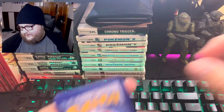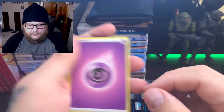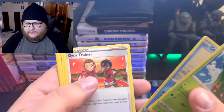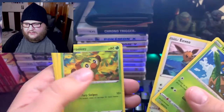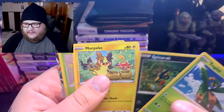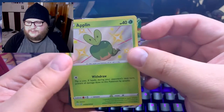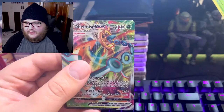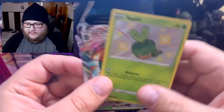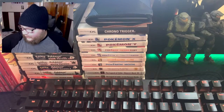Pack three: psychic energy, Tropius, Primarina, Gym Trainer, Eevee, Rookidee, Snom, Spinarak, Morpeko — and another shiny! We have a shiny Applin and a Delmise V-Max. I do not have that card — that's a great pack. I'll take more of those for sure.